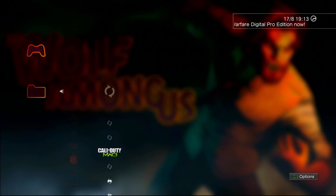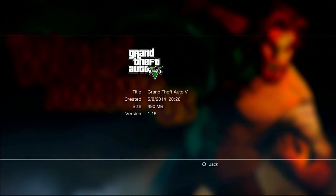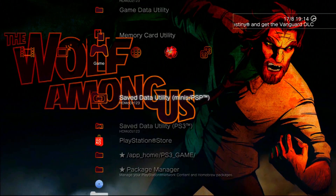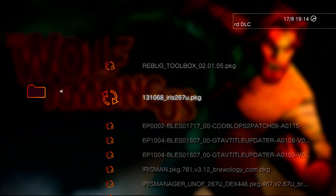What you want to do is go to Game Utility, find GTA 5, click triangle, and go to Information. If you are on the right update it should say 1.15. If you're not on that, you need to go ahead and update your GTA 5.